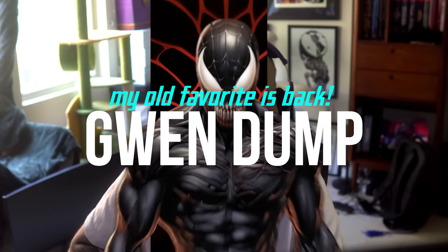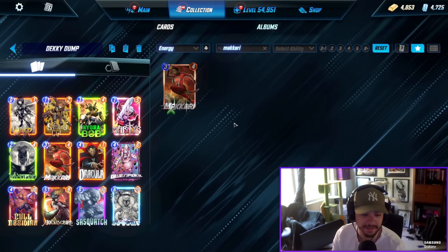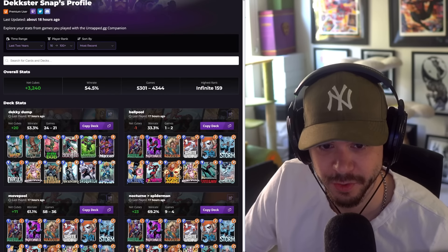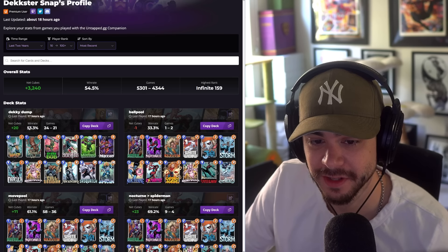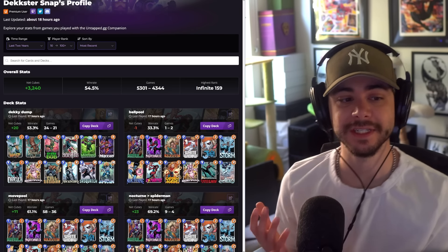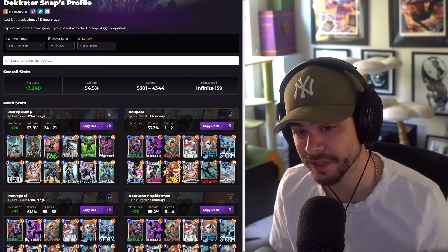One of my old favorite decks is back — Dracula Dump has been modernized and is doing quite well. We were playing at high ranks, around top 10 infinite, and it did solid. I'll go over stats, inclusions, hard replacements, and all that. The win rate isn't too high — I was streaming a lot and started losing toward the end — but it felt fresh and fun in a meta full of Arishem and Loki.